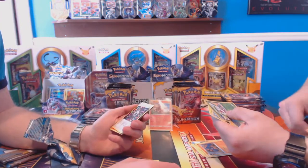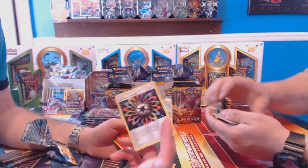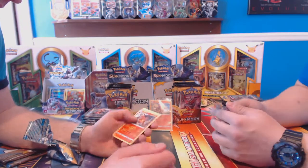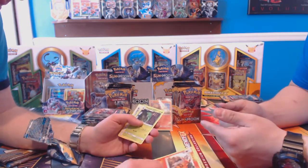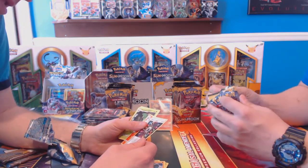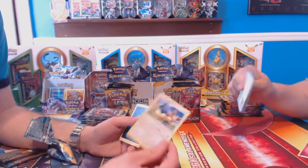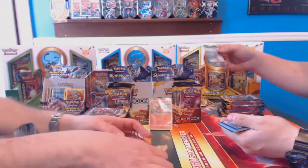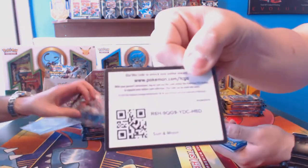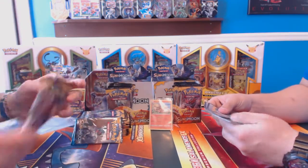You guys remember this? Back in the 90s, this rainbow energy used to be a holo. The problem with that card is it actually increases damage every time you put one of those on, doesn't it? Some of them, yeah — put one damage count on the Pokemon. Stoutland is my rare. So far I'm not too pumped about this. Keep doing the pack trick until I get a good card, and then we'll probably end it there.